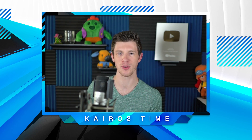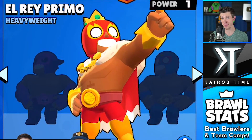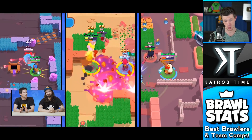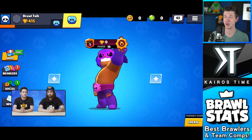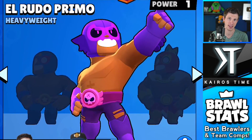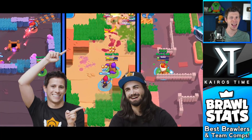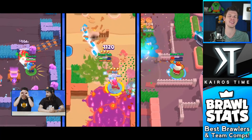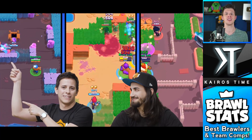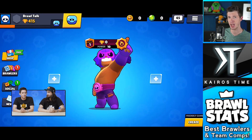El Primo is getting a remodel, and so are his El Rey and El Rudo skins. You might remember when Golden Rico was upgraded to Loaded Rico and his skin price went from 30 gems to 150 gems. There's no guarantee that will happen with El Primo, but you seriously might want to consider getting both of these skins before the update. I analyzed every single frame of the gameplay and didn't see that the skins had any additional features, but that doesn't mean it won't happen — the developer build used to film Brawl Talks is often rushed before final touches are ready.